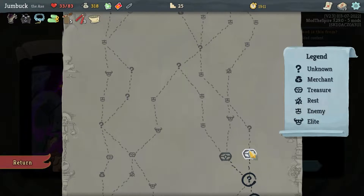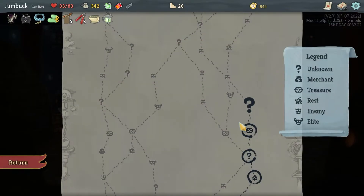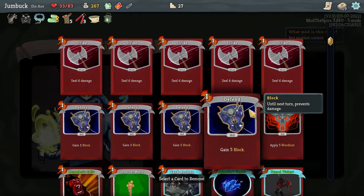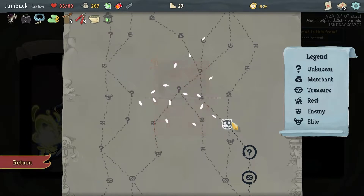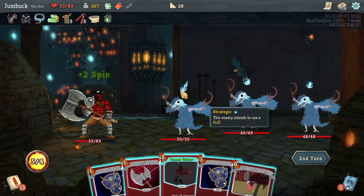We'll go for this chest, and we get Lantern — start combat with an additional energy. Very very nice. For that I can get rid of something. What do I no longer need? I kind of want to get rid of a Strike, because I don't need to be hitting — I just need them to be hitting me after I build up my defense.